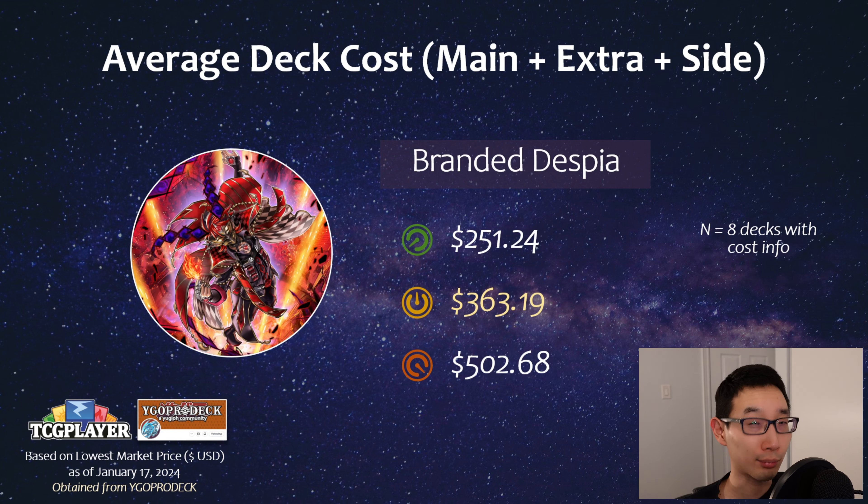Branded Despia is worth highlighting because it has a solid amount of regional tops but is much more affordable — averaging around $360. The expensive card was typically Thrust for Fusion Duplication, and even that is about to get reprinted, which has already slashed the price. The next expensive card would be Quem, and you only need one of that compared to something like Bestial Runic where you need three. So I think this is actually a pretty solid contender cost-wise.